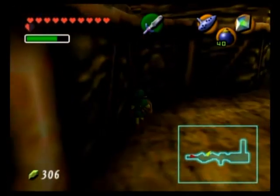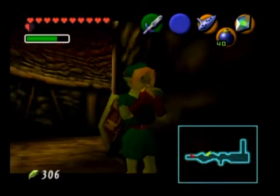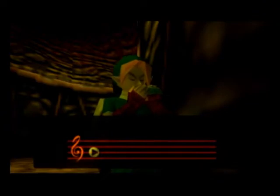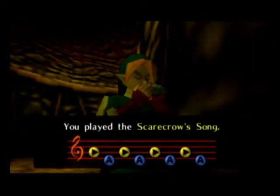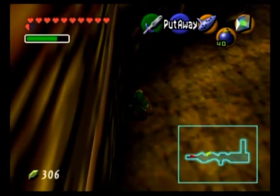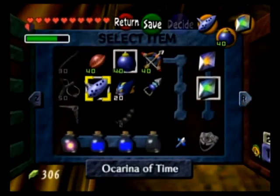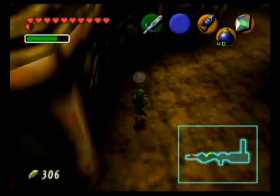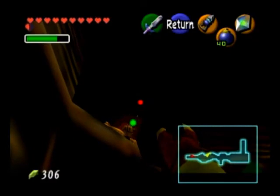There's the Gold Skulltula — we just need to get up there and take care of him. There he is. Once again, hookshot up to this ledge, kill the Gold Skulltula, and we are going to use the warp to get out of here.